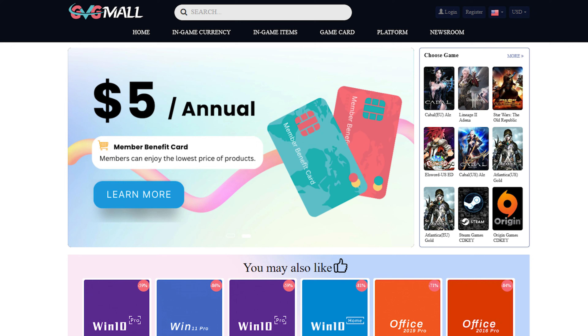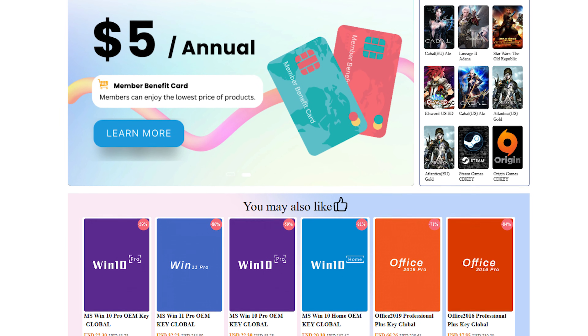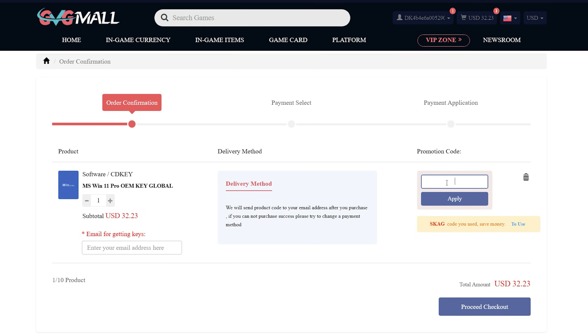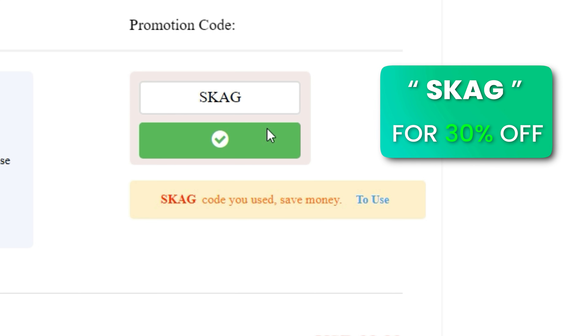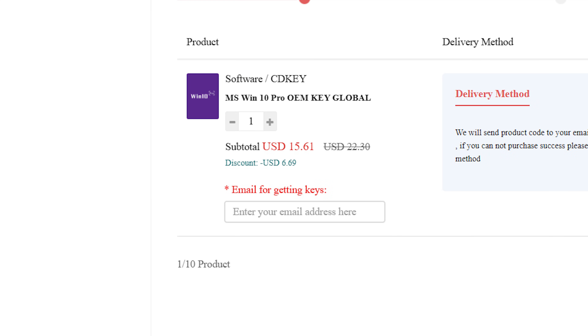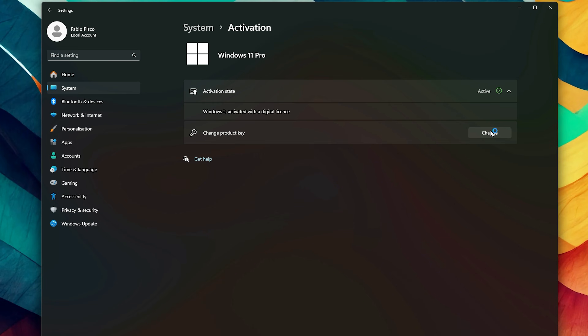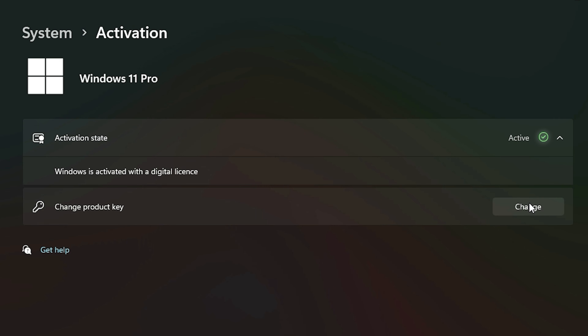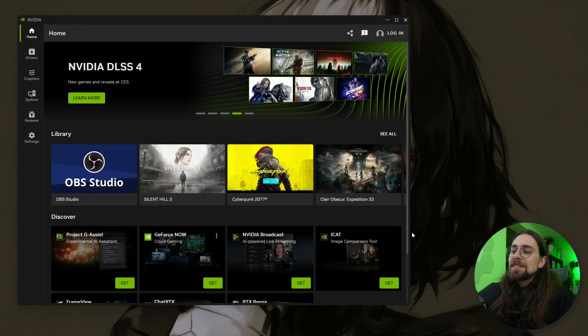Today's video sponsor is GVGMO, bringing you lots of software deals like Windows 10, Windows 11, Office 2019 or 2021. You can use my SKG discount code for 30% off, getting a Windows 11 serial key for $22 and Windows 10 for only $15. Use the key in your Windows settings and you'll have an activated system.